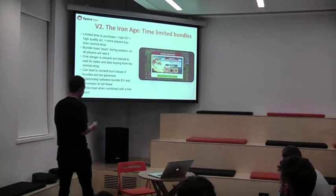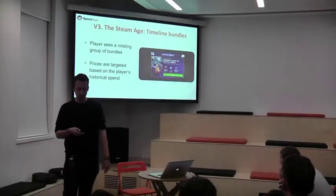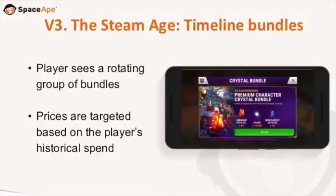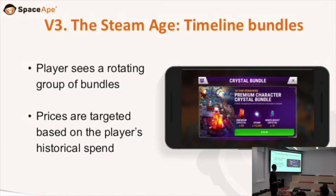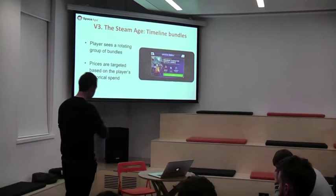Now we're going to come forward a bit more in time to the Rival Kingdoms launch. I want to talk about timeline bundles — this was an innovation we came up with in Rival Kingdoms halfway through last year. Players see a rotating group of bundles that are targeted. These bundles look at how much you've spent previously and try to offer you something in your price range — if you've spent $10 before, you can probably spend $10 again, maybe $20.